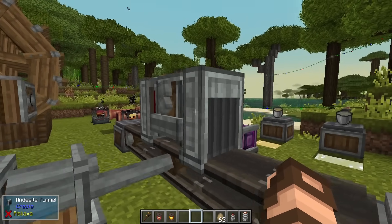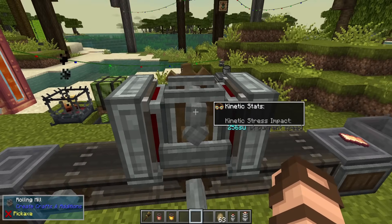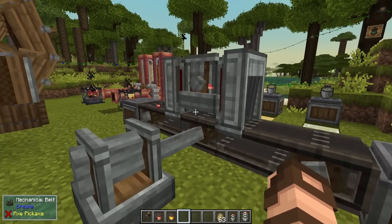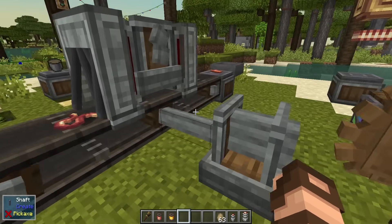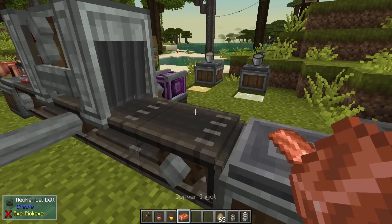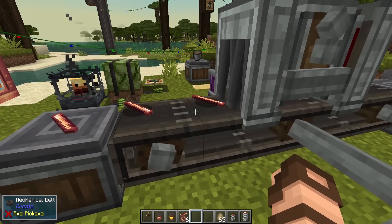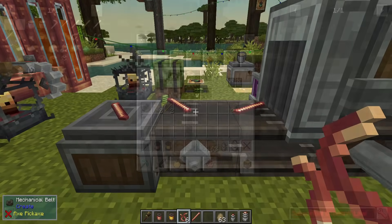You can also automate this. I currently have a couple of funnels on top of a mechanical belt. You just have the item you want to go in — let's put down some copper sheets. They go inside, get processed, and when they're done they come out the other side. Wires are made from sheets, whereas rods are made from ingots.